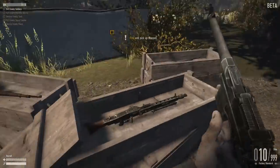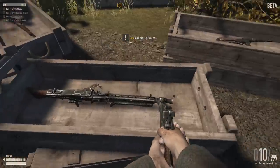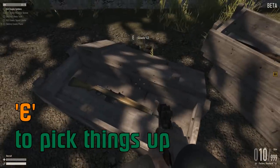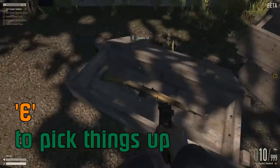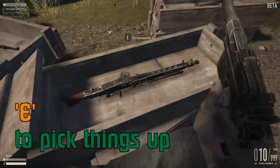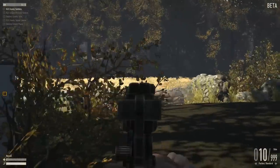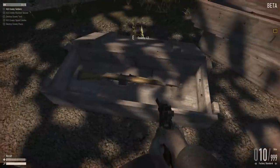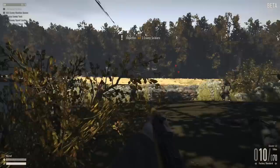So first off, this is my pistol. You can grab other things lying on the ground by pressing E. This is a Gewehr 43 Carabiner. So you've got semi-auto rifles, bolt action rifles, light machine guns, submachine guns, and my little pistol here. For sake of argument I'm going to pick up the semi-auto because this is the starting weapon, so you're going to spend a lot of time with it.